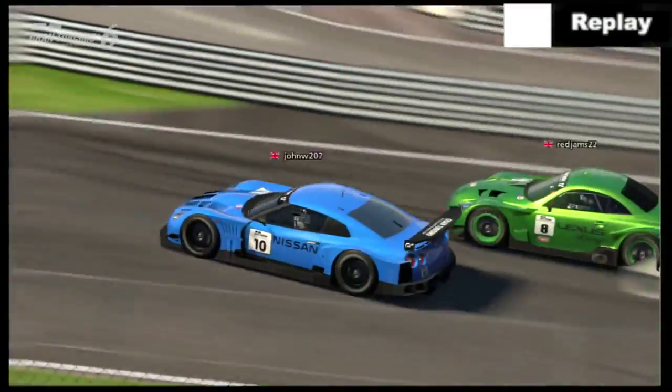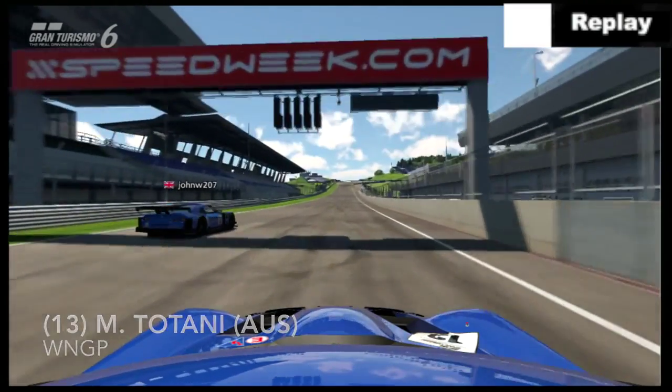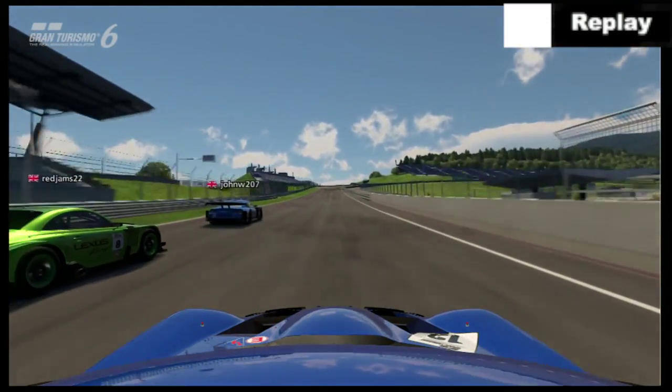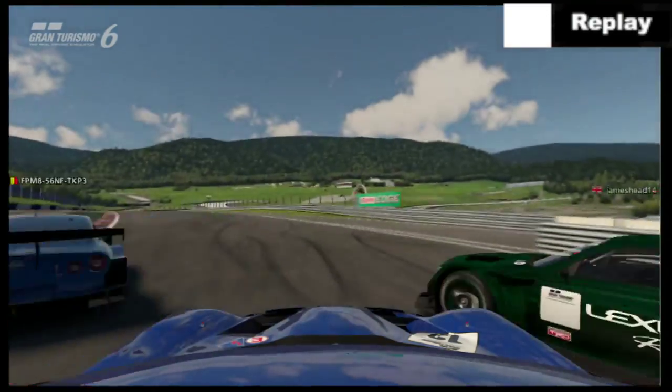Coming in now is James Willows. He goes across very early there on Redmore. Whether or not Redmore could move out of the way, I don't know. Matthew Titani gets a little bit of a lag start due to the connection, but we're going to see Redmore gets a cracking start in that Lexus. Coming now down to Turn 1, and I think there was a little bit of contact and nothing that could be done there.